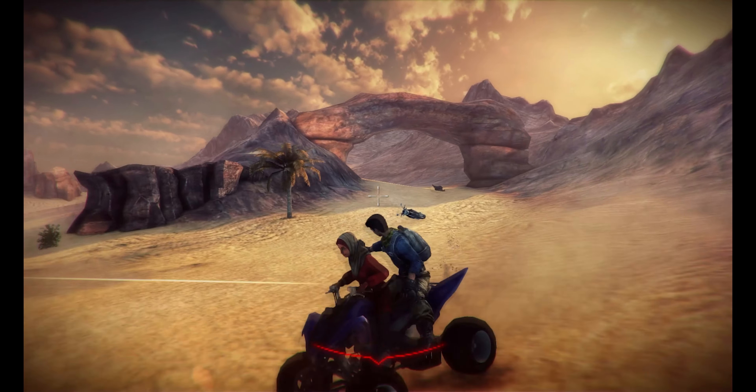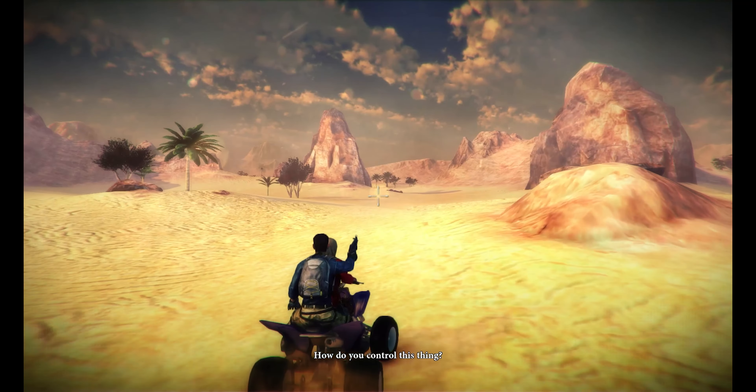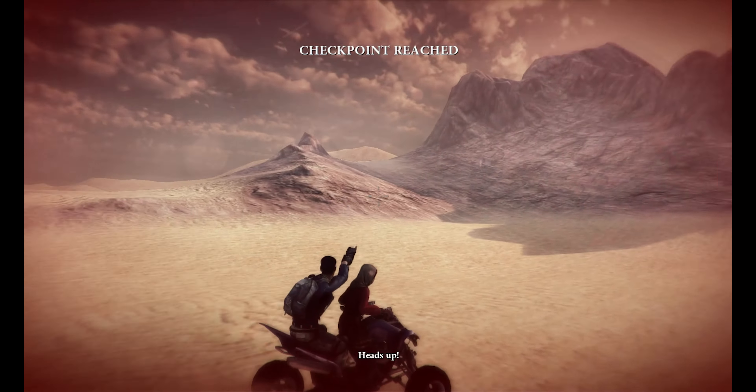They make a speedy getaway on an ATV. Your sister takes the wheel while you're tasked with shooting targets in a painfully generic on-rail section. There's no vehicle control — all you can do is aim and fire. Cars explode, people die, and yes, you even fight a helicopter.